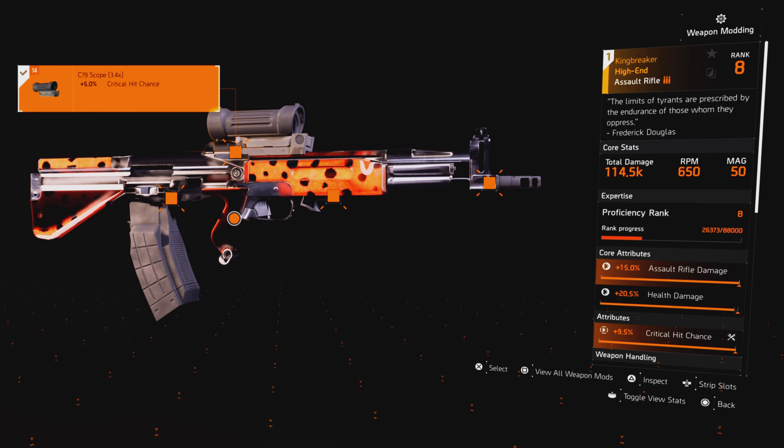The first weapon I'm running is called the Keenbreaker. It's a named AR that you can get in the game — it was released in Season 9. Last season they brought out this gun along with other weapons and even a brand new Exotic. The Keenbreaker has a talent on it called Perfect Flatline, so when you use the Pulse skill it adds an additional 20% weapon damage.